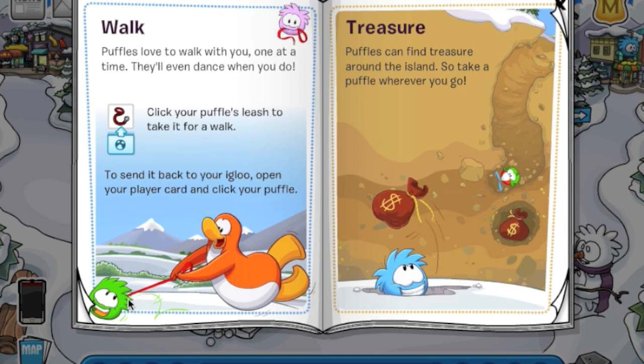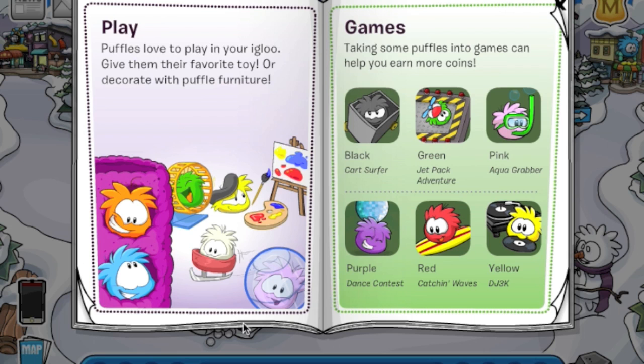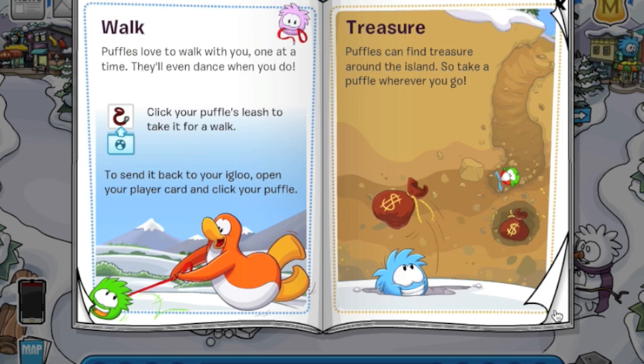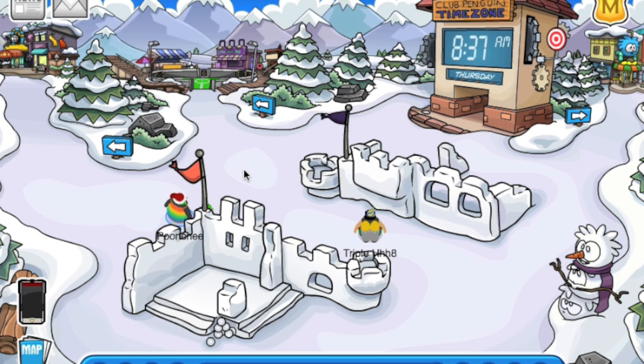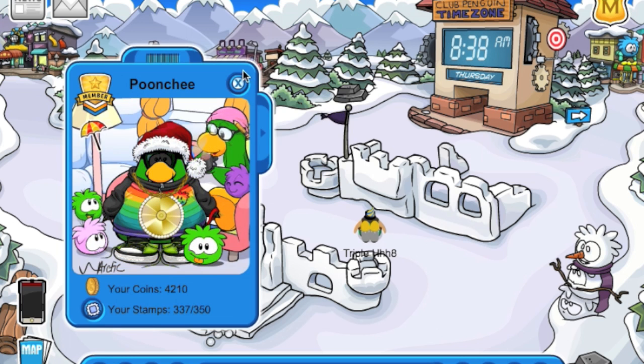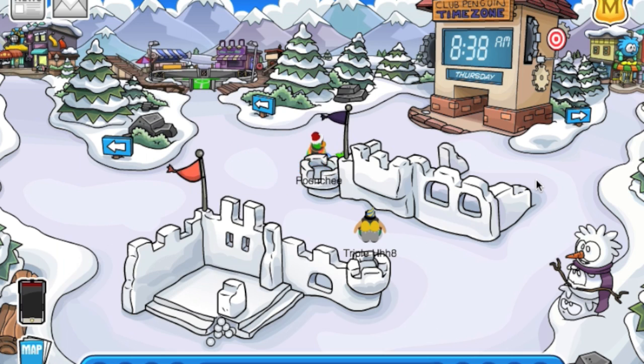So here you have a little questionnaire book thing — you can find this in the pet shop — and it says Puffles can find treasure. So that's a new update with Club Penguin. What you can do is just walk around the island, chill and stuff, and your Puffle will just start randomly digging.